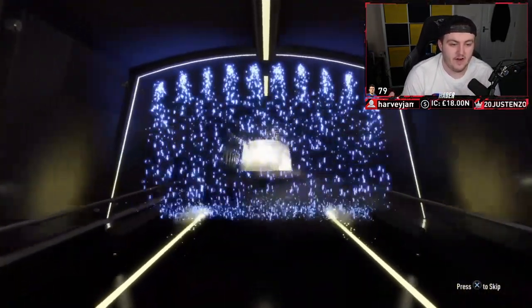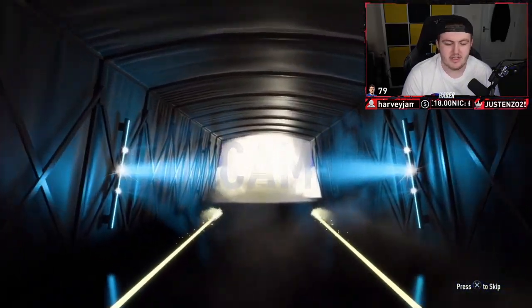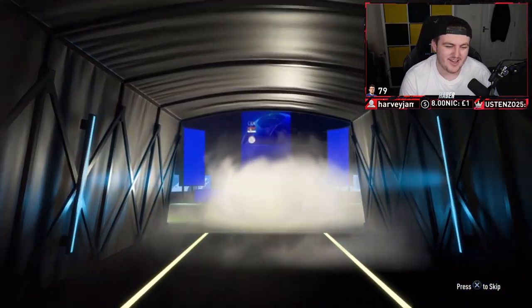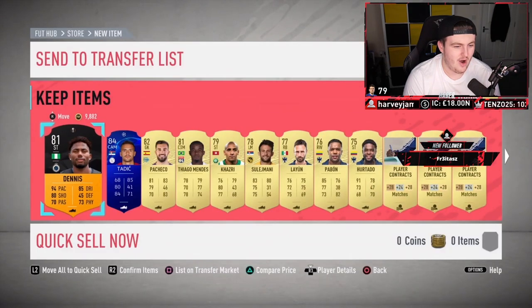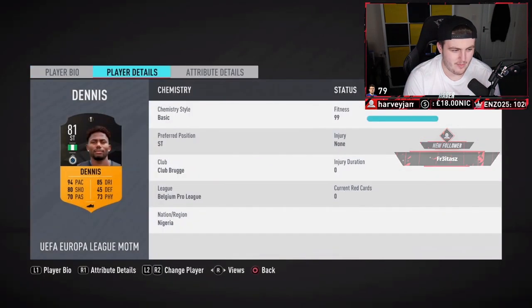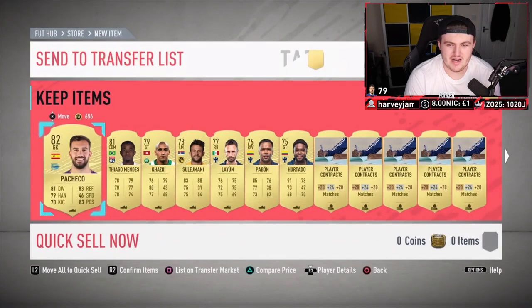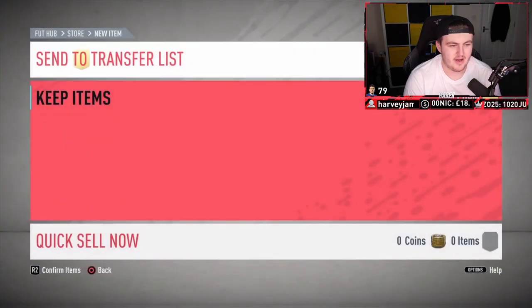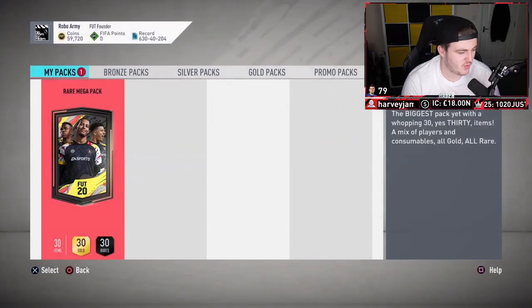We're getting ourselves a Team of the Year in the first pack — let's go! It's going to be Serbian — Cam Tadic, 84. Sadly, it's a fake Team of the Year. A lot of people don't understand the joke when I say that. We got Dennis as well — actually a pretty decent card. I hope people understand why I call it a fake TOTY — we all had to put up with those gold cards looking like Team of the Year cards for the entirety of TOTY.